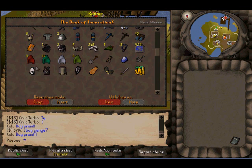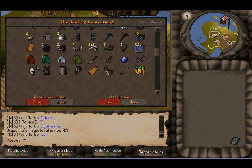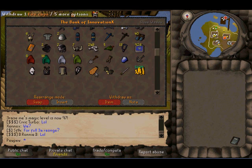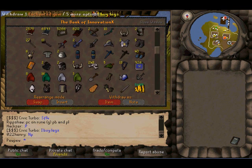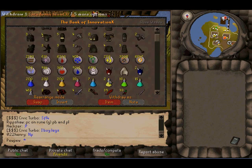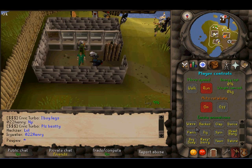And then we've got the gear that I usually wear, which is third age helm, bandos, third age kite, fire cape, barrows gloves — just got this today — this is my VLS. That's win. And then some cash. And that's about everything. That's my bank. Thank you for watching.